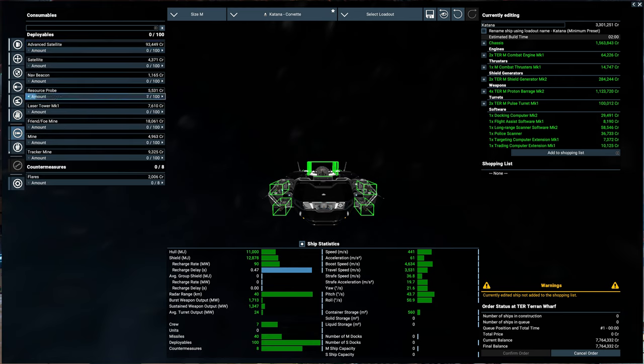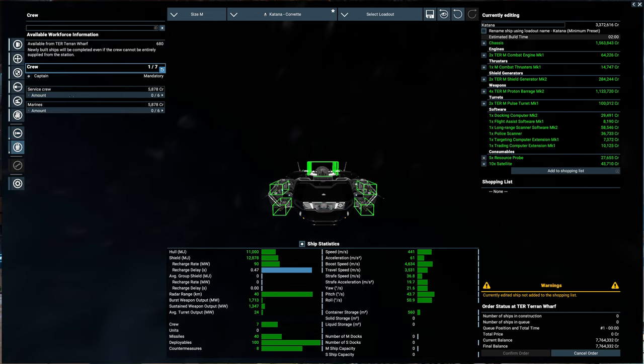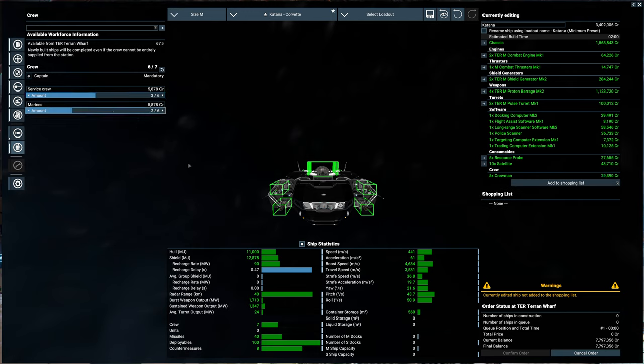Consumables — we can always use things like a few resource probes and some satellites. For crew, one downside of the Katana is it only holds six crew, so this isn't for moving marines around, but I will keep a couple marines on board. And then we're good.